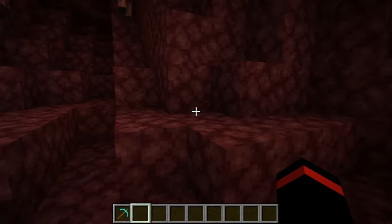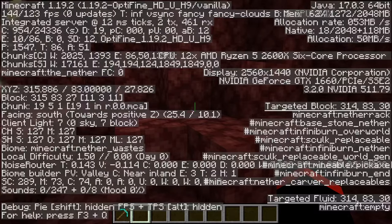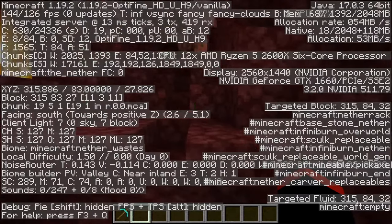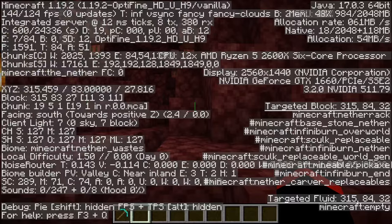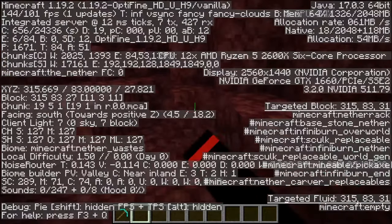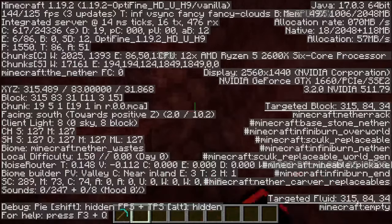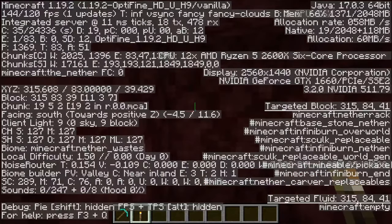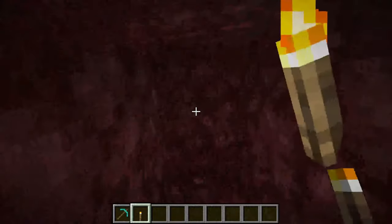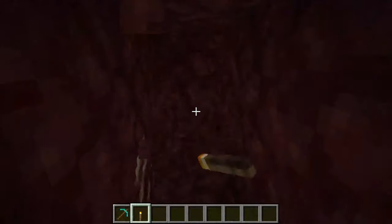The first thing I recommend is turning on your coordinates by hitting F3 on your keyboard. Then pick a direction and stick with it — for example, at this point I'm facing south. Start heading in that direction. If you walk aimlessly around you're just going to keep covering the same area. You need to keep traveling in one direction to cover ground as quickly as possible and hopefully find that nether fortress.